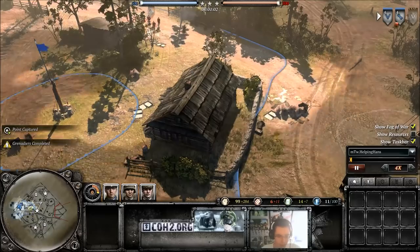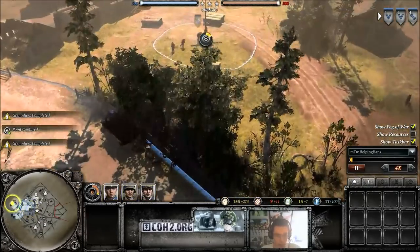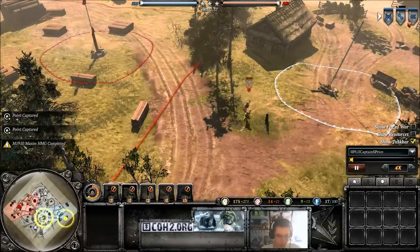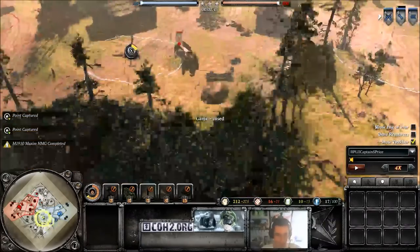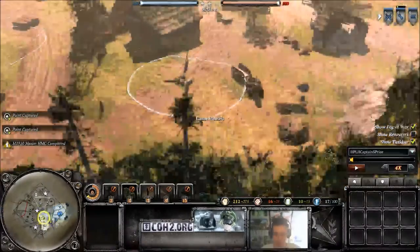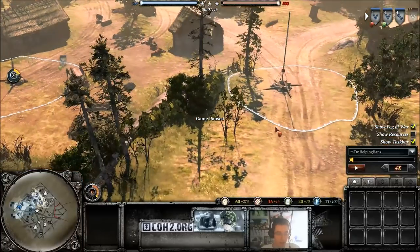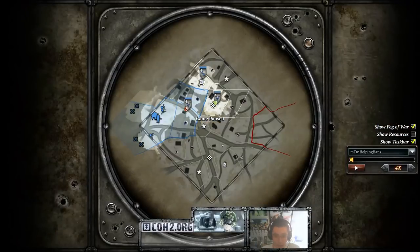Here's a replay of myself playing against Captain S. Price. If I turn the fog of war on for myself, I can tell that he has not sent a single unit to the northern side of the map. Because if we look on the minimap, this sector is not flashing red, neither is this one, and it's very unlikely that this one over here is going to be flashing red if he hasn't connected this one up. So I can assume that he sent most of his units to the south — he's capping the south sector.